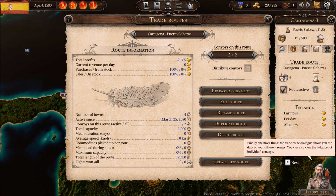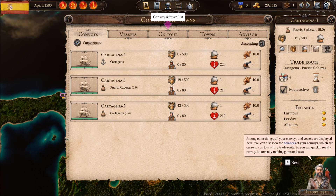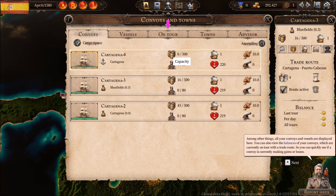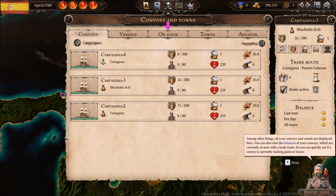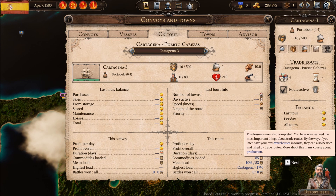The trade route dialogue shows you the data of your different routes. You can also view the balances of individual convoys. Under 'Convoys and towns,' all your convoys and vessels are displayed, and you can view the balances of convoys currently on tour with a trade route — so you can quickly see if a convoy is making gains or losses.